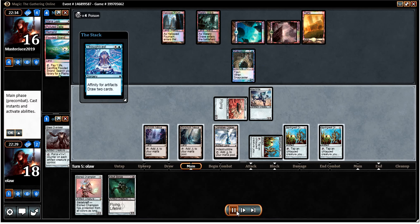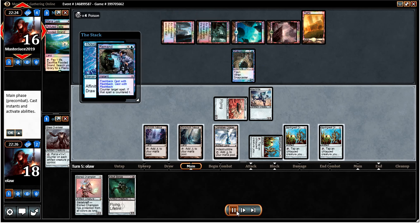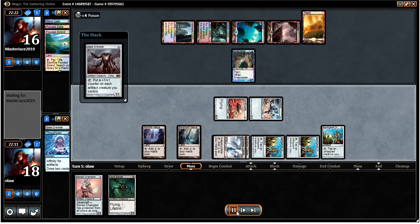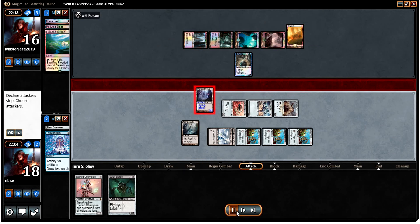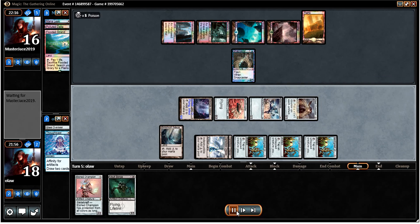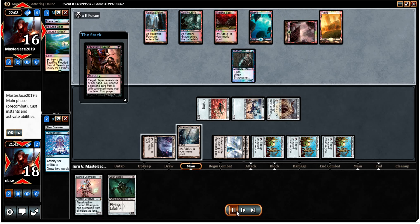I'm going to be able to Thoughtcast. He's going to Snapcaster Remand, which is fine — we're still going to be able to Thoughtcast. Found the Darksteel Citadel. I'll be able to run out an Overseer and attack with my Inkmoth. I'm going to go to five infect, and we're possibly going to be able to pump up the Inkmoth next turn with the Overseer — definitely good.